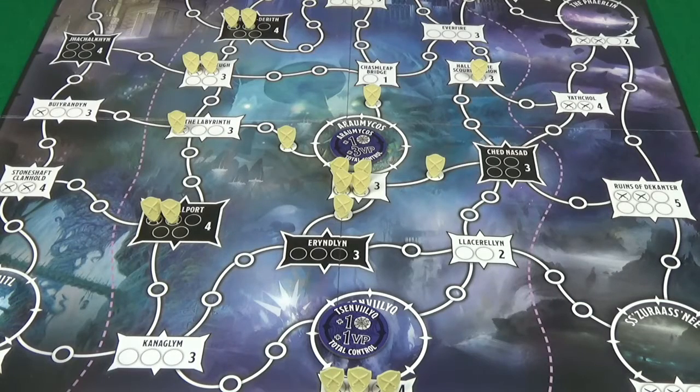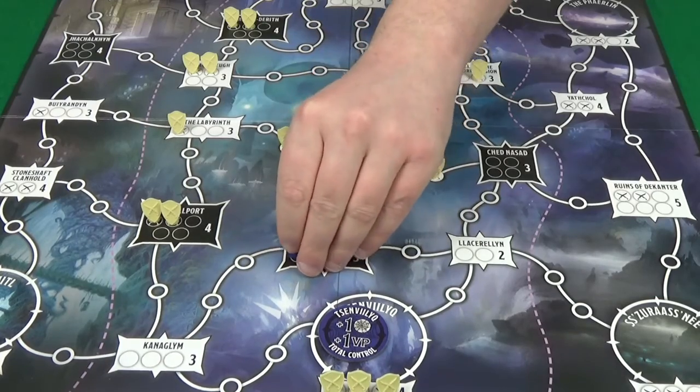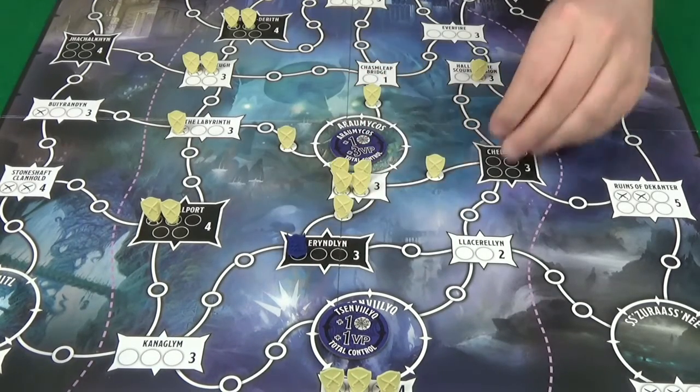Randomly determine who's going to take the first turn and give them the first player marker. Then, starting with your first player and going in clockwise order, each player will choose one of the black sites and place a troop in it.